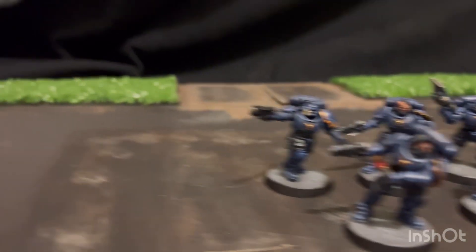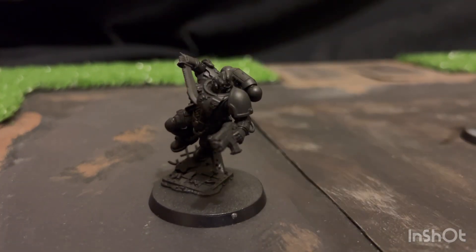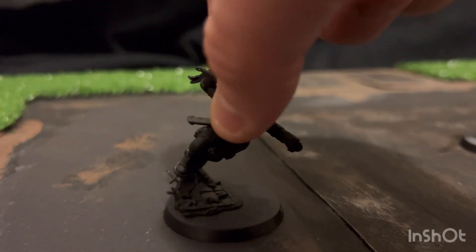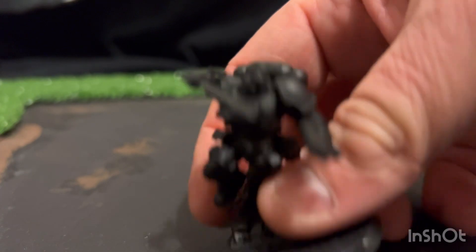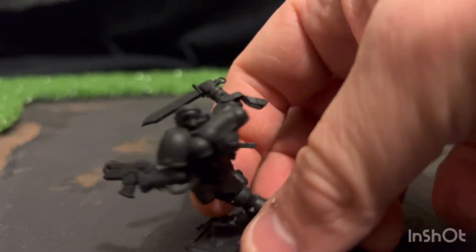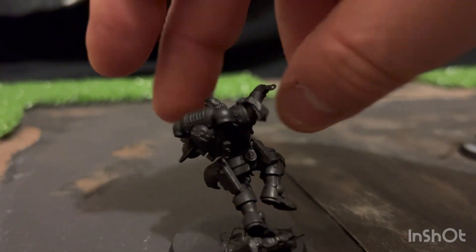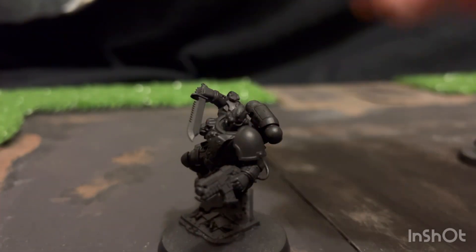That leaves this gentleman for next — this is the Reaver Lieutenant. I'm going to paint him up the same way. Obviously he's got a lot more detail: extra knives, the top of his helmet, a scabbard for his combat blade, purity seals, and an iron crux at the back there. Lots of extra little details that'll be fun to pick out.